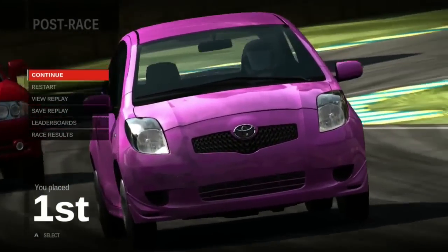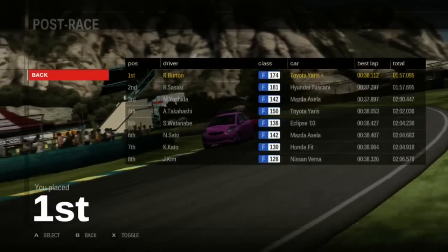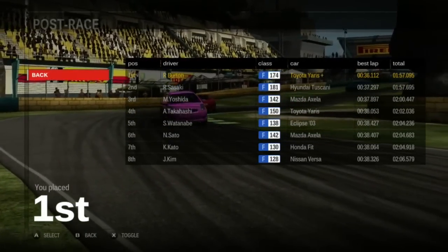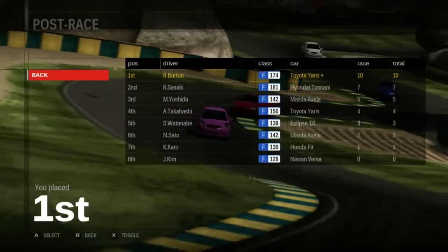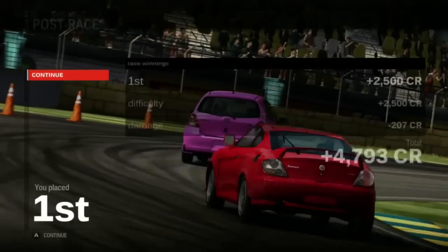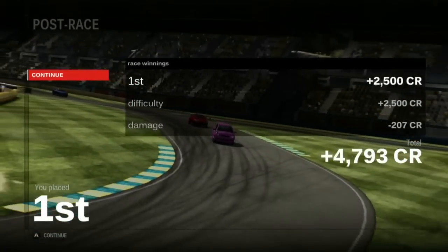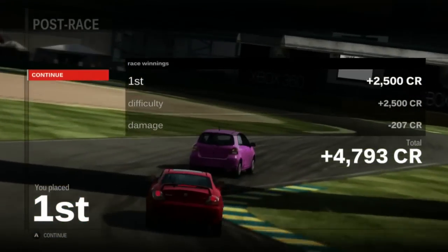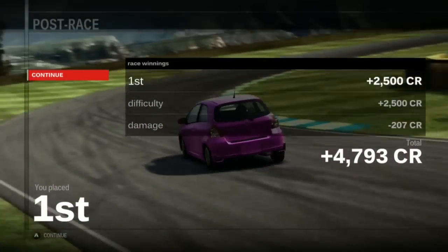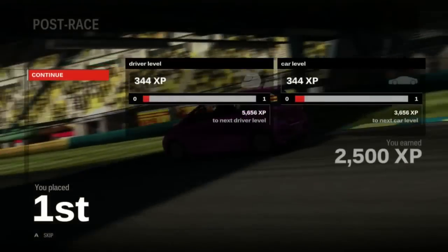Hey, I won! Sweet. My car's a little dirty and fucked up. We have replay options, leaderboards — which you can't access without Xbox Live — and race results. Would you look at that, I won. You can also toggle how many points we get and total points, which is cool. Race 1 down, just like that. Here are our winnings — unfortunately, we don't get a detailed breakdown of damage like an insurance claim. Max difficulty brings us back up to a 100% increase in profit, whereas it went down to 50% in Forza 2. More money!